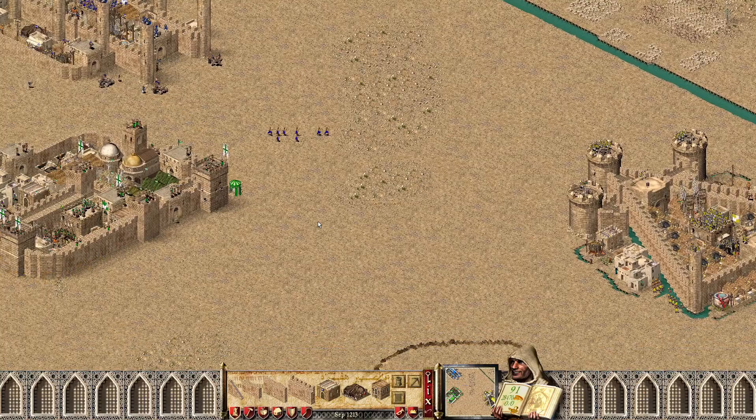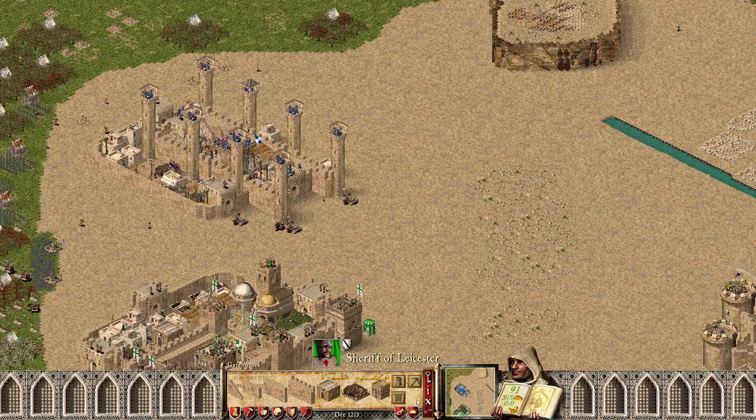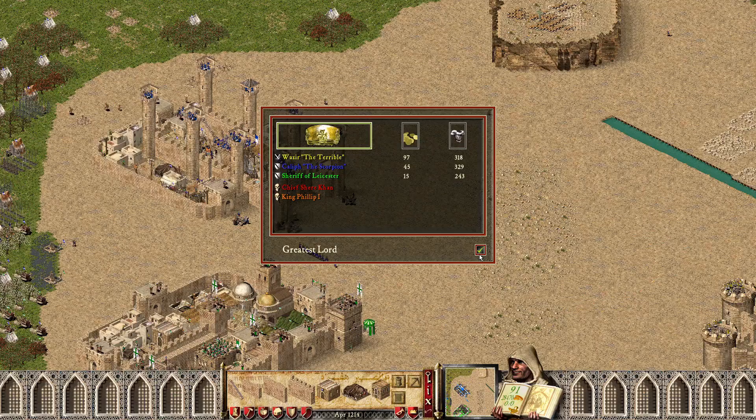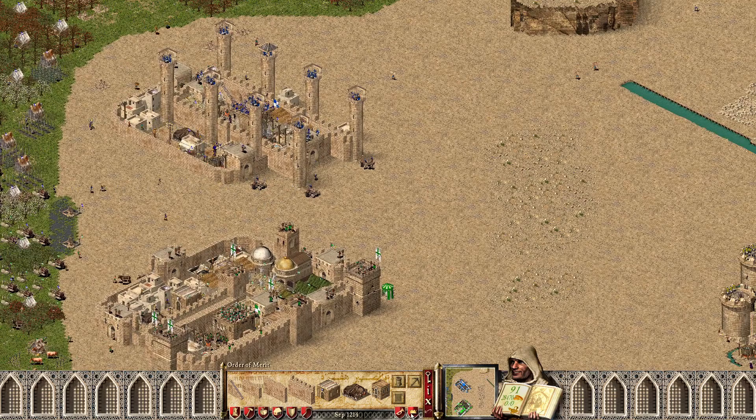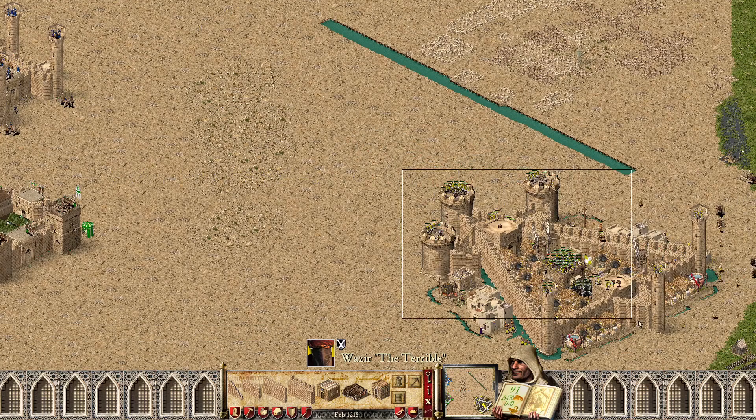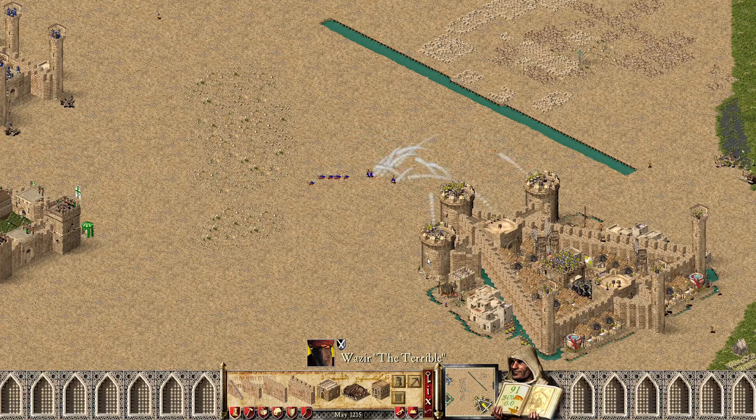It really just depends what Caliph decides to send at him and how often Caliph attacks. Wazir is still in first place. If he manages to take this 2v1 he will be the third lord in our tournament to do so. I could see him killing Sheriff — he's gotten close. It's more a question of can he defend and attack simultaneously. That's where most lords struggle in a 2v1. Solidon does such a good job because he has so much money that troops he loses defending don't matter.